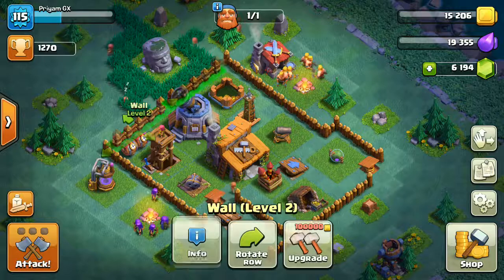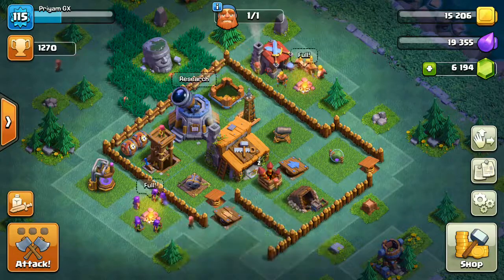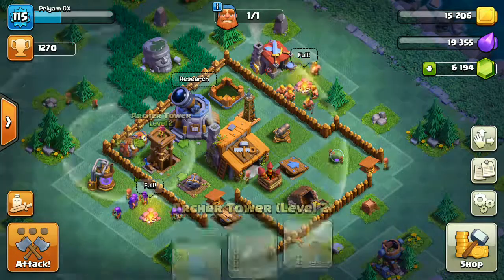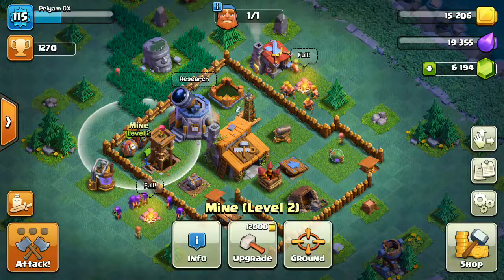I upgraded the walls on this side so the attacker might think to attack from the other sides. And if the attacker drops some sneaky archers to take down the archer tower, the double mines will blow all the archers out.